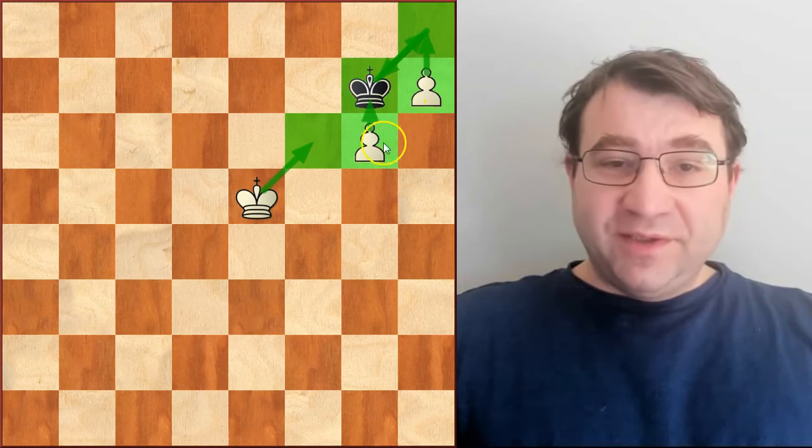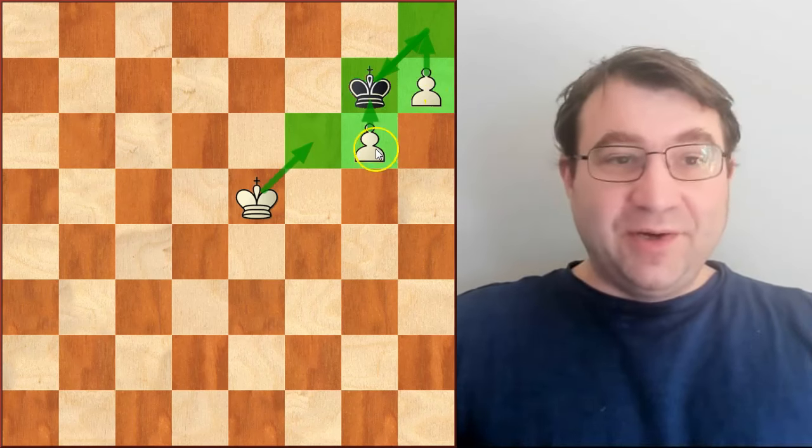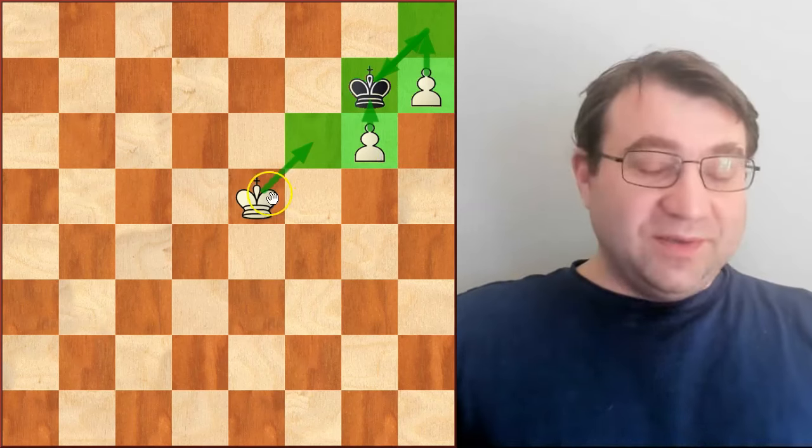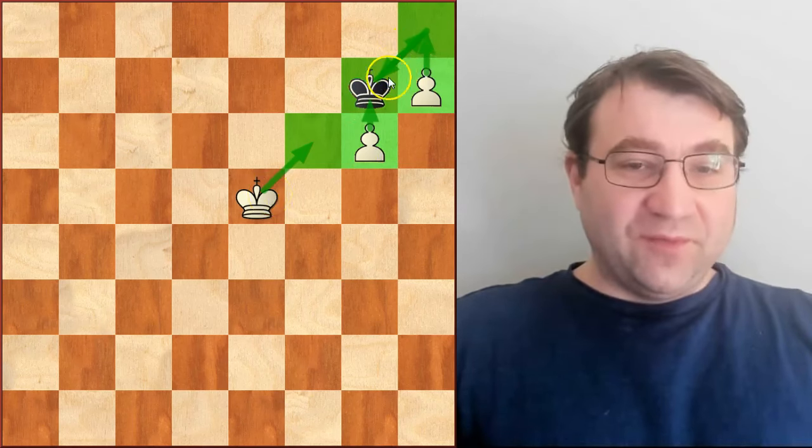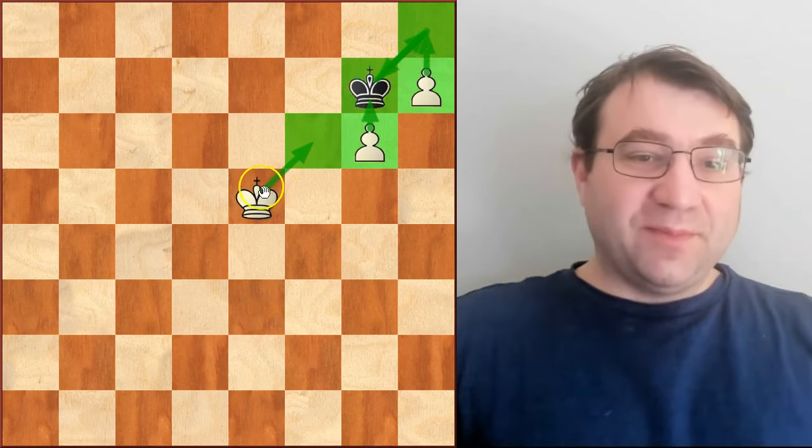Hello chess players. We have two connected passed pawns on the seventh rank. How do we win the game from here? It's actually a little bit harder than you might think. The black king just intends to shuffle back and forth between these two squares. How do we make progress?